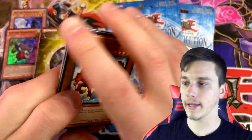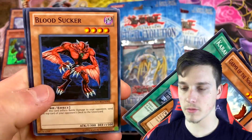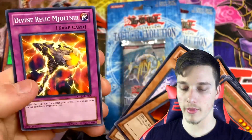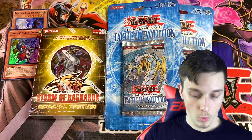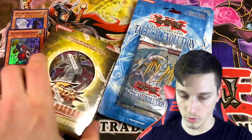Let's go for our last pack for the first special edition. We got Gemara of the Nordic Beasts, Karakuri Kashkash, Bloodsucker, Blackwing Boreas the Sharp, Needle of All, Enderfine Relic, and Mon Rear. So we've still got another special edition — let's see what it has in store for us.